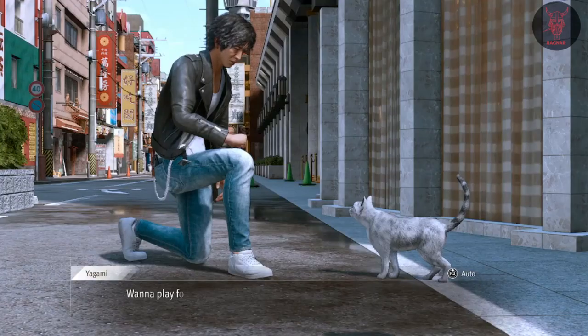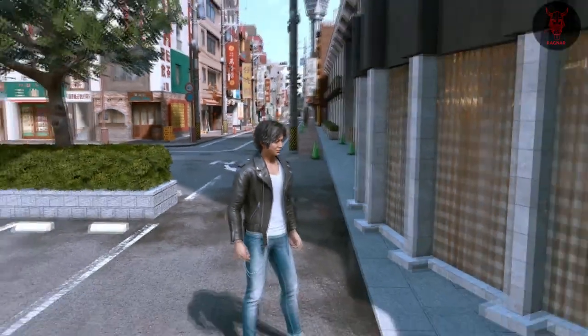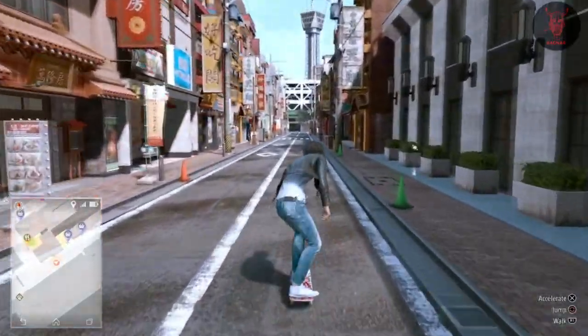Run away, then talk to the cats again. It's going to be given to you as one of the drops. I think it can be any cat as far as I'm aware. It took me a long time to get it as a drop, but this is just showing you the process of going back and forth just so it resets the cat.